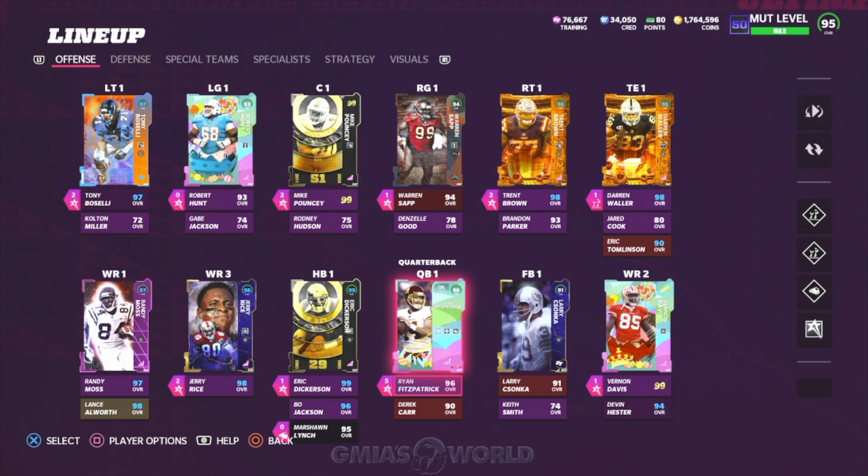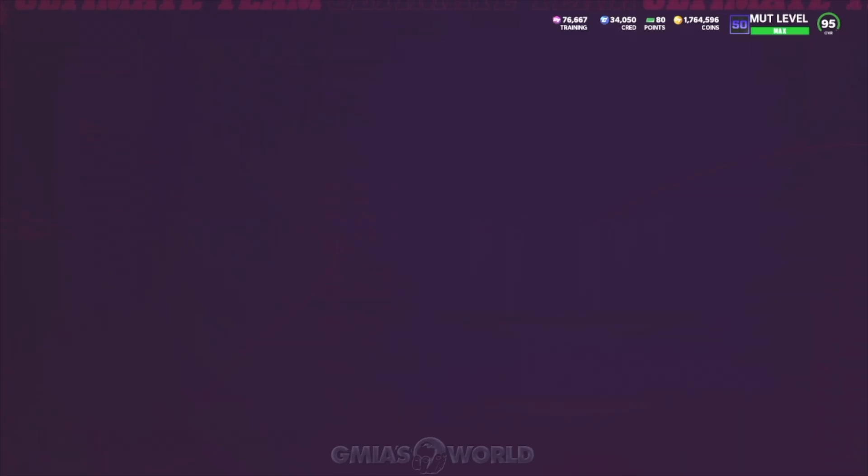Halfbacks can be fullbacks, but fullbacks can't be wide receivers. You can also put a fullback in at the tight end position — I've been getting those questions. That's typically how it works. Now, why is Ryan Fitzpatrick on my team and why am I tolerating him even though he has limitations?